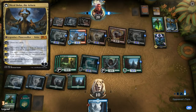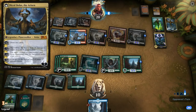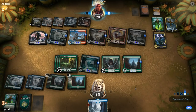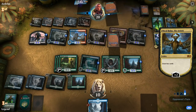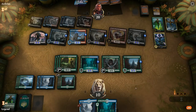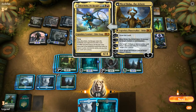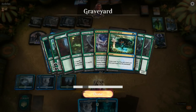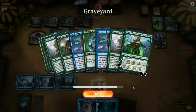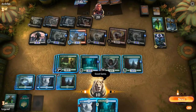Opponent should reanimate the Forerunners and potentially kill us on the spot with creatures already in play. We didn't draw the green Finale to punish them. Opponent reanimates our Forerunners with Nicol Bolas and we can't find it with our green Finale — so we actually still had a chance here despite being so far behind. GGs, on to the next one.